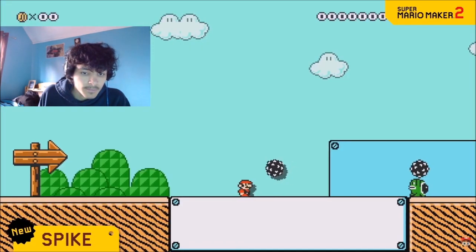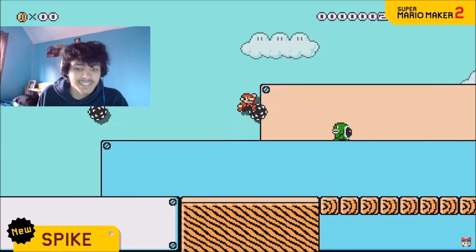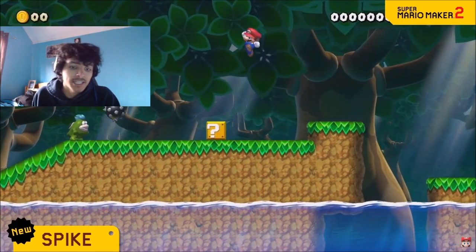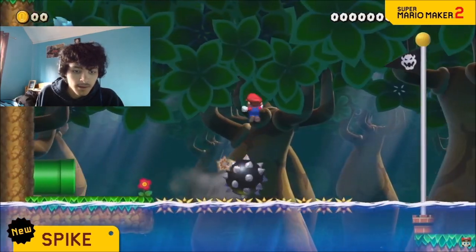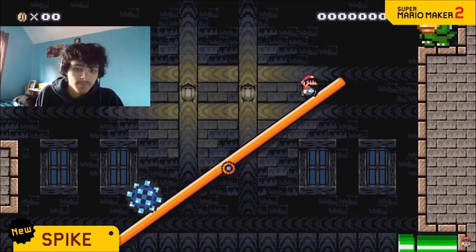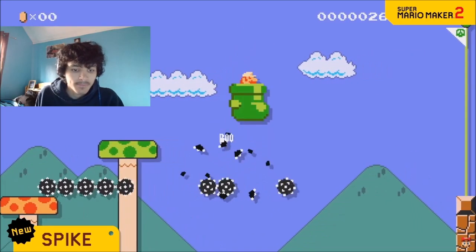This green glutton can spit out spiky iron balls and toss them at you. I love those enemies. A spike ball can be used to interact with a block, break a block, as a platform, and even as a weight. I guess Spike can use its talents for good.